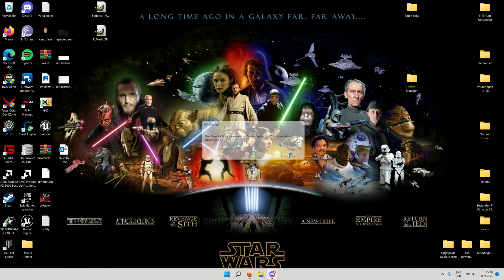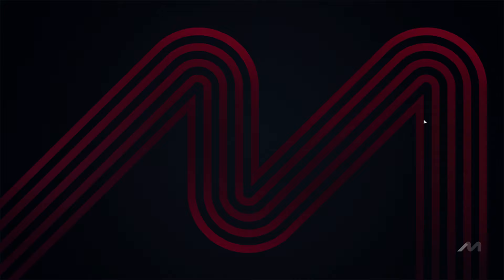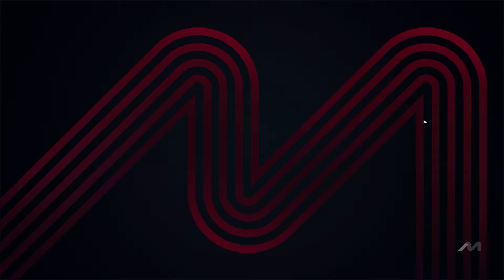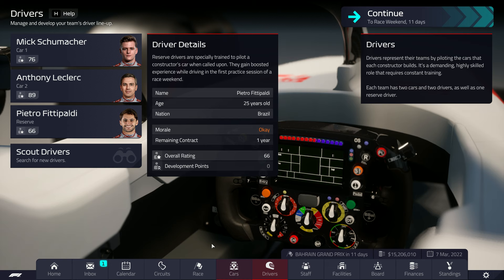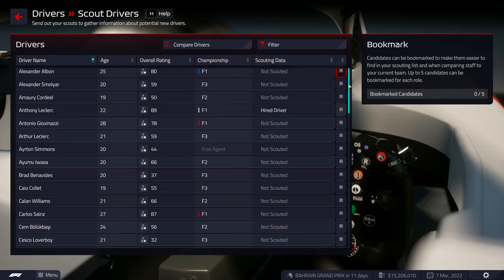Open F1 Manager 22 again. Load the save. Anthony Leclerc is there as before — all good. Now let's check the free agents list for our second driver — looking for 'Loverboy'. Where are you Loverboy? Let's see if the name change has now worked correctly.